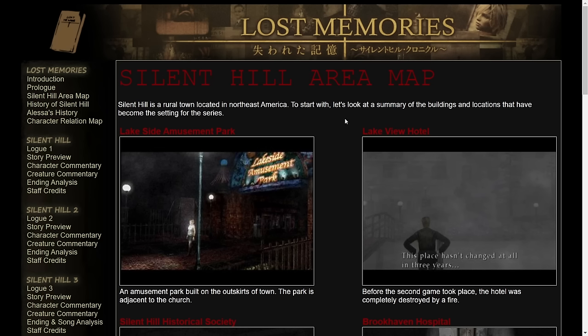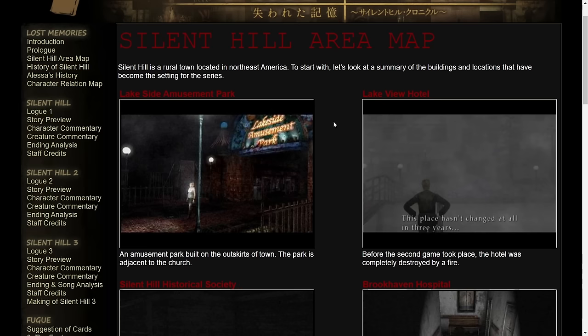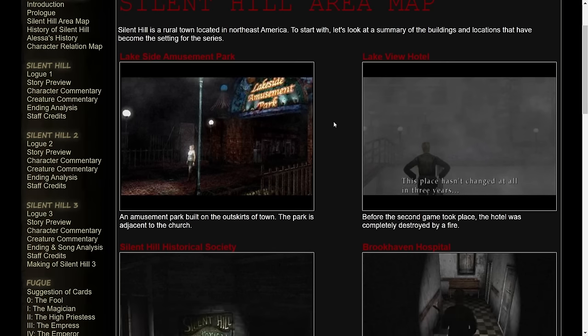Silent Hill is a rural town located in Northeast America. Let's look at the summary of the buildings and locations that have become the setting for the series. Lakeside Amusement Park: an amusement park built on the outskirts of town, adjacent to the church. Lakeview Hotel: before the second game took place, the hotel was completely destroyed by a fire. Even just little lines like that — it's stuff explained in the game, but just in case you weren't aware: James perceiving the hotel as looking just like it did three years ago is a false image, a perception of reality not being correct. After he watches the VHS tape, the hotel is burned and there's water damage everywhere — that's the actual state of the hotel.